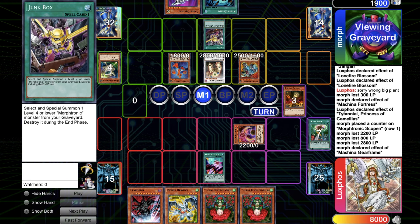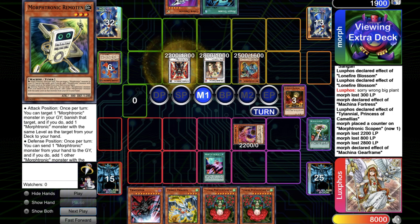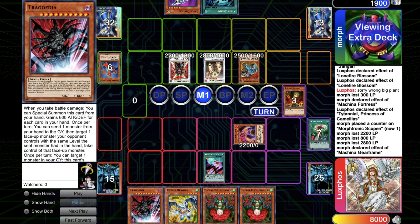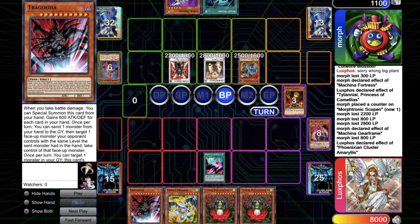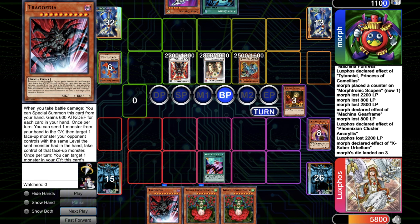He goes for Junk Box to special summon the remotes. Again, if only I cleared the Lyla, he would have no Junk Box in hand, which would have changed a lot of things. So I can go for Secret 7. He goes for Harbinger, which is pretty good because my hand is pretty weak and I think he knows that. He just wants to lock me up. Amaris works once, then he goes for the Harbinger, so I have to chain the Trag. Actually I don't go for the Trag because I'm baiting — if it doesn't hit Trag and then he attacks me with the Colossal Fighter, I can just go Trag, discard Amaris, steal the Colossal Fighter and just win the game.